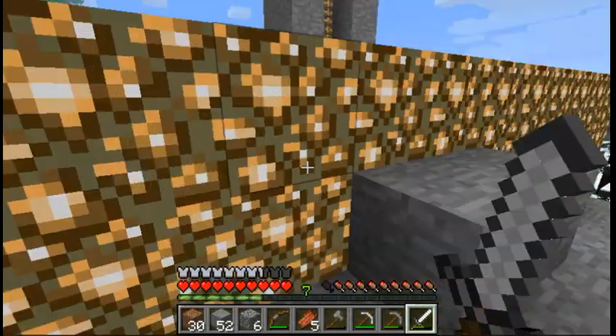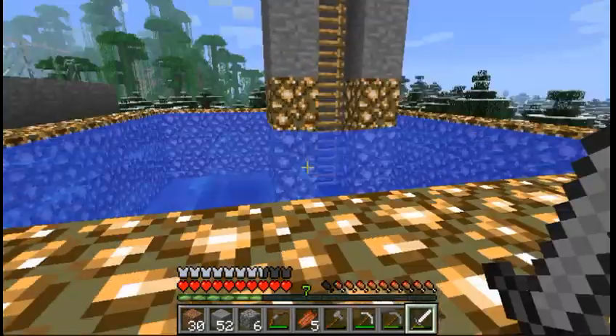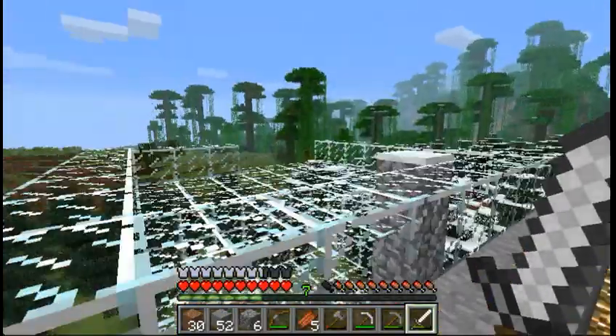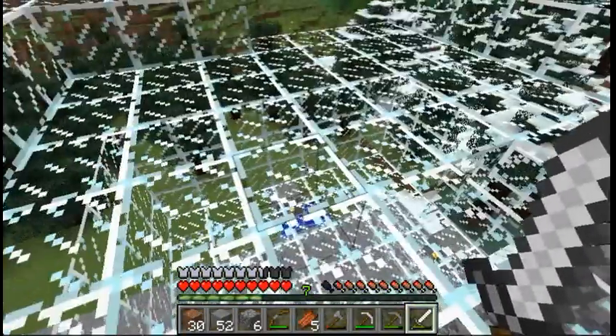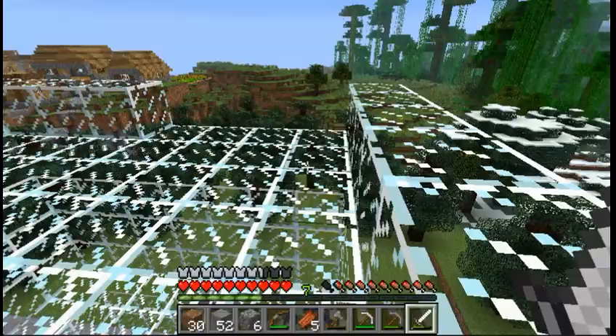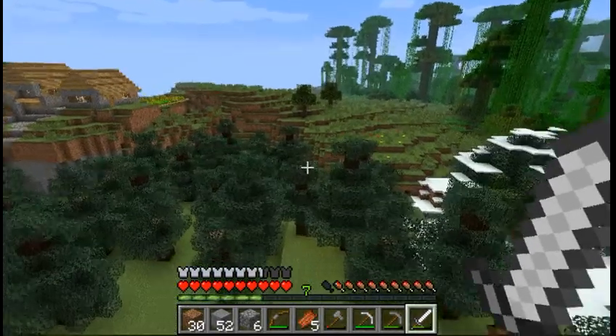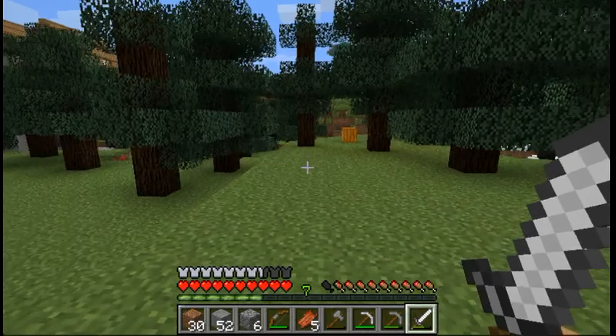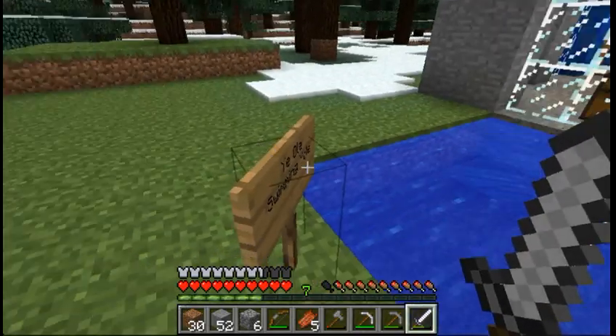Beyond the arctic zone not too far is the tropical forest, and we've got plains over here and an abandoned village where I get all my wheat because they planted tons of wheat. It's awesome. I wanted to show you something else — up here on my roof I built a couple of glass layers. So if you just run off of here — nice. And that's only two squares deep, the old swimming hole.